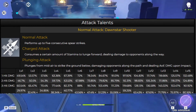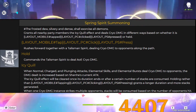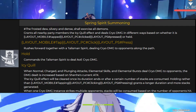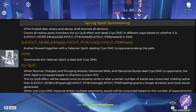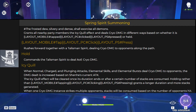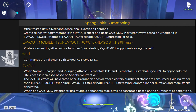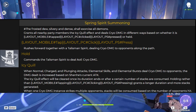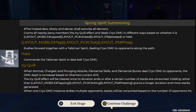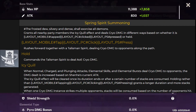Let's take a look at our elemental skill. We have Spring Spirit Summoning. She's going to grant all nearby party members the icy quill effect and deal cryo damage in different ways based on whether it's press or hold. If press, it rushes forward together with the talisman spirit dealing cryo damage and granting the icy quill effect. If hold, it commands the talisman spirit to deal AoE cryo damage. The icy quill effect boosts damage when normal, charge, plunging attacks, elemental skills, and elemental burst deal cryo damage — increased based on Shenhei's current attack. Holding grants a longer duration and more stacks.